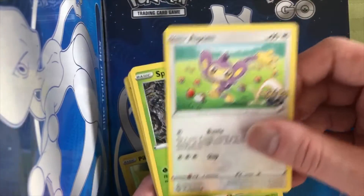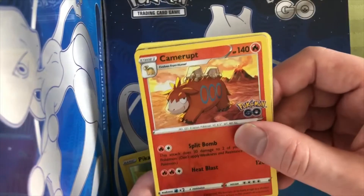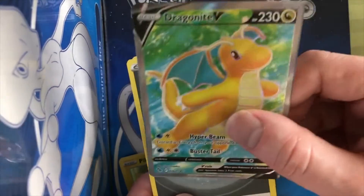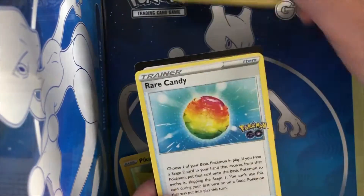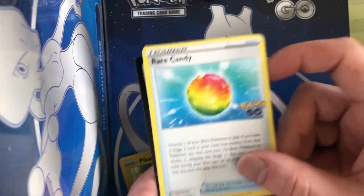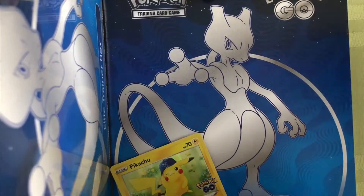We got Larvitar to start, another Apon. Spinarak, Matata, Wimpod. Oh wow, reverse holo — Dragonite V! It's a pretty good one, full art, nice. That's a cool one too for the trainer cards — we got the Rare Candy, pretty coveted, at least when I play Pokemon Go. I'll actually post my trainer code so people can start friending me and hopefully we can get some more items and level up.